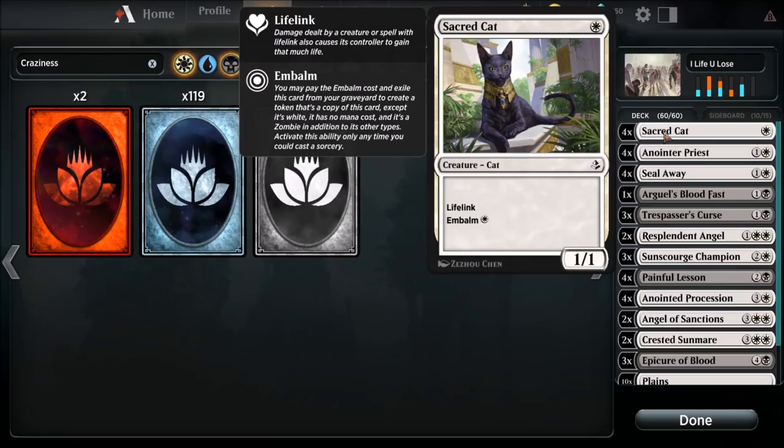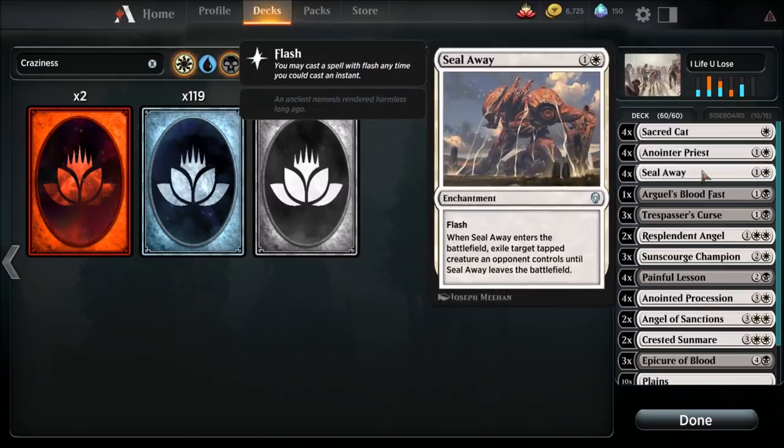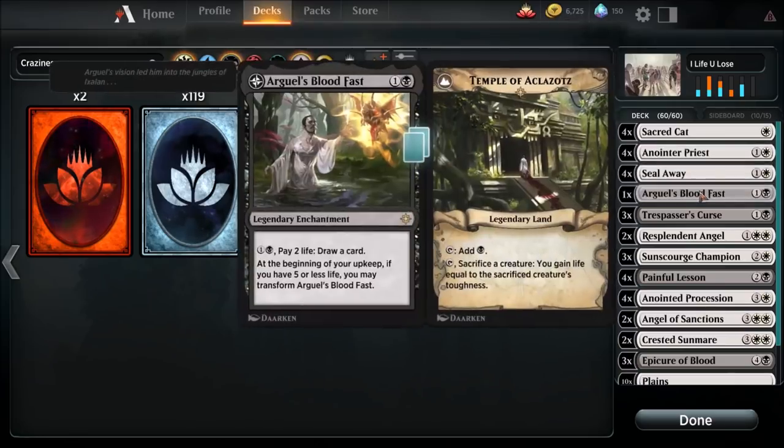We're going to run four Sacred Cats — embalm is huge in these kinds of decks. Another embalm card is the heart and soul: Anointer Priest is everything. Without her, this deck is trash, period, end of story. We've got to run four of them. Four Sacred Cats, four Seal Aways for a little bit of removal, and one Arguel's Blood Fast.